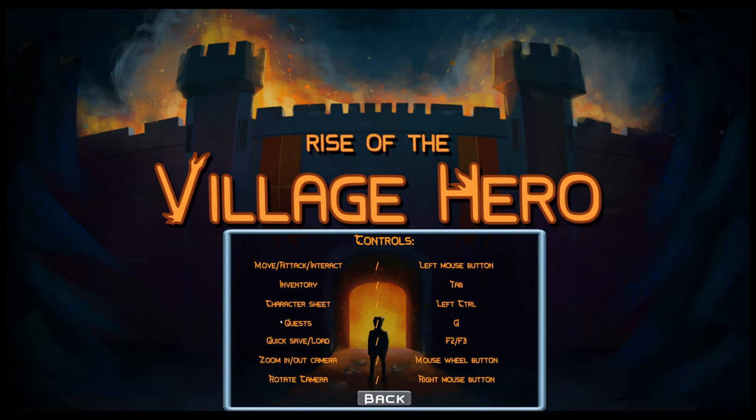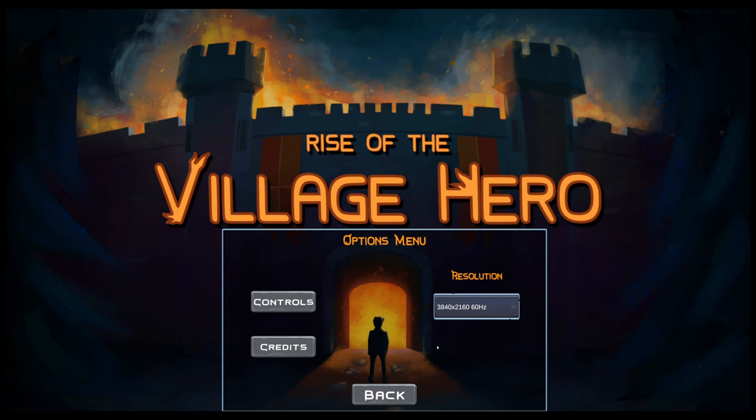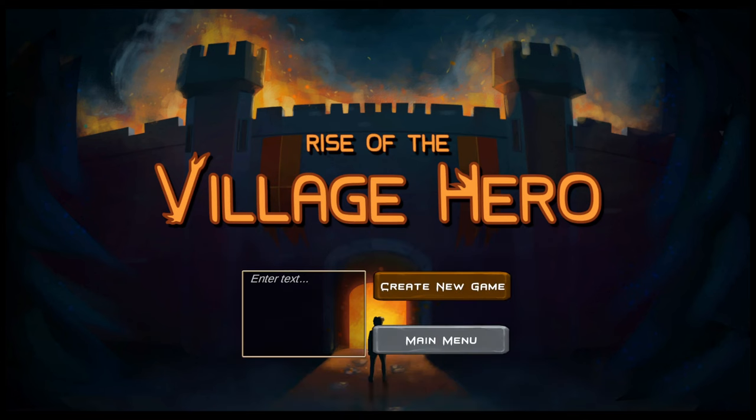So left mouse button: move, attack, and interact. I'm going into this without really knowing anything about the game, so seeing the controls, I'm going to assume it's kind of a Diablo-style movement and attacking. Something I've always read — when you're working on your game UI, you definitely want to have volume control, whether it be for music and for sound. Let's go to New Game here.